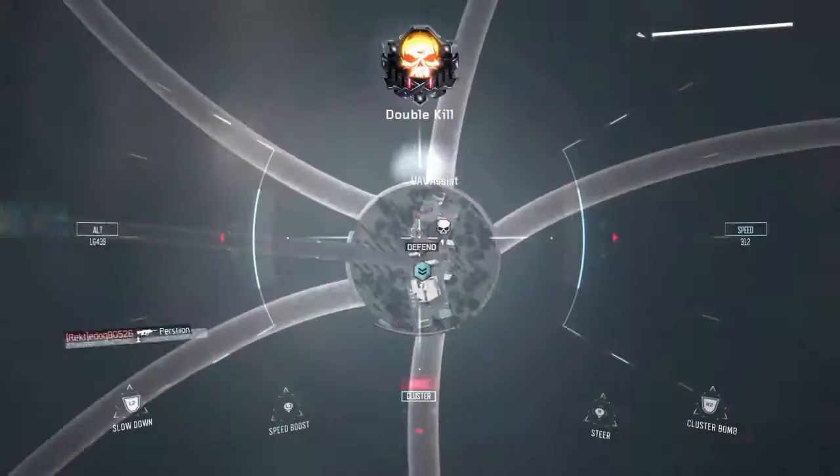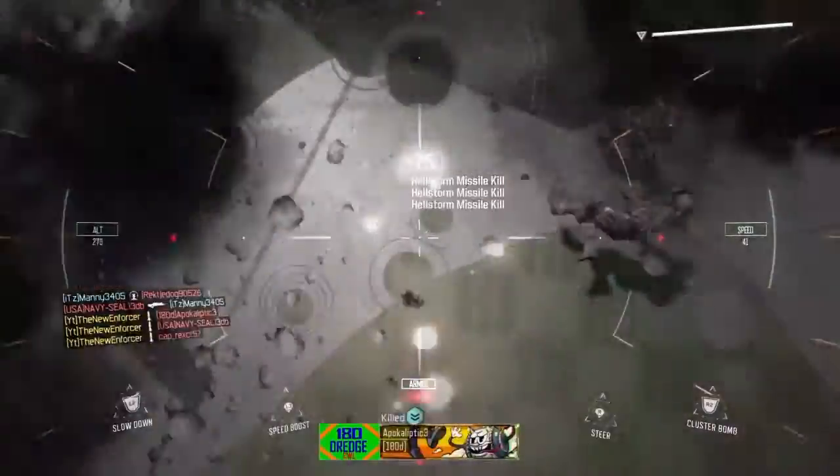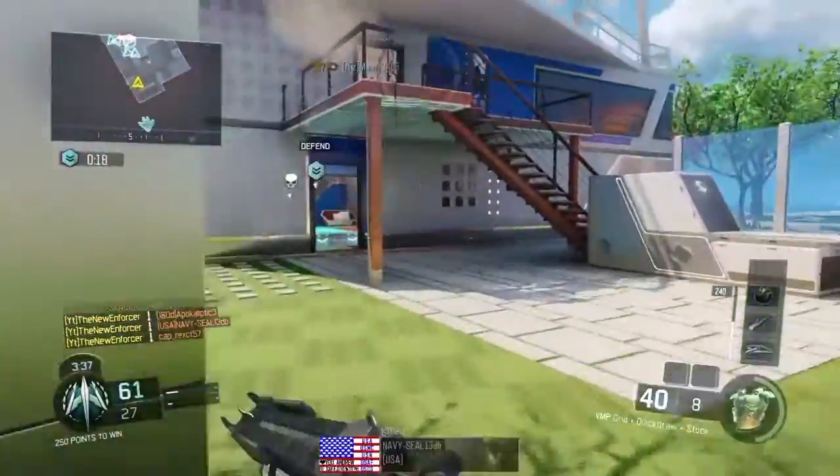Regarding the supply drop bundle, you can get 10 rare supply drops for 1,000 COD points. So that's half of the normal price for 10 supply drops.